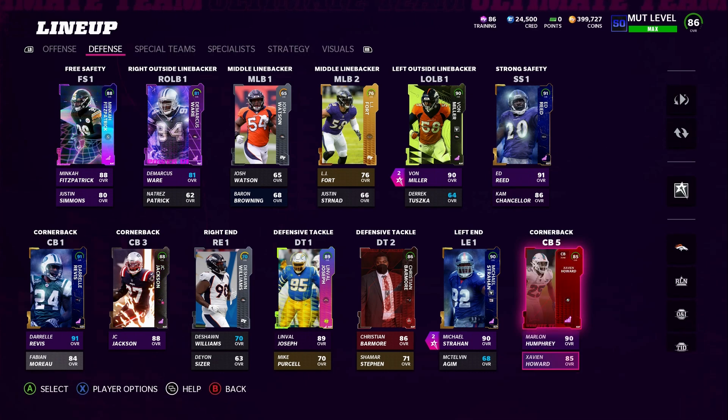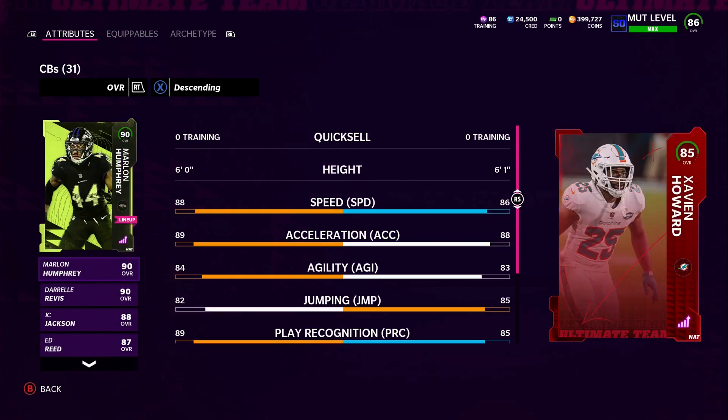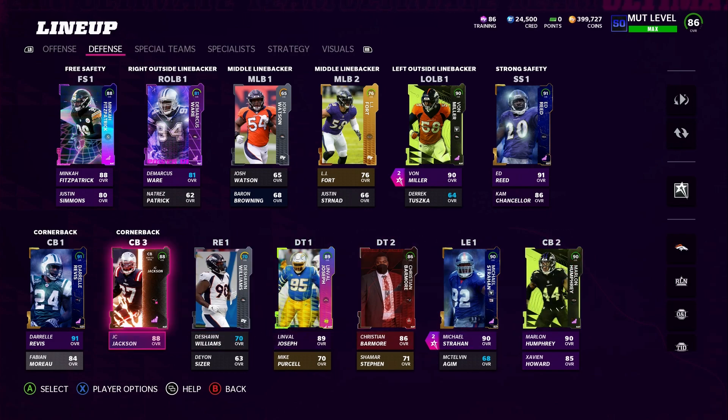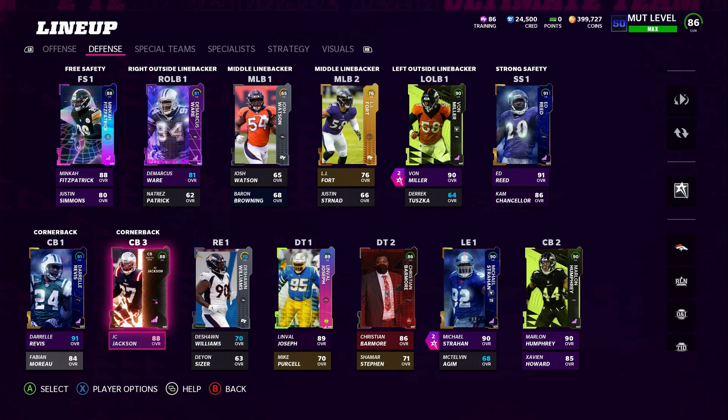Xavien Howard is another one we picked up. I think there's only like four cornerbacks in the game right now that can get mid zone KO — I think it's Darrelle Revis, Marlon Humphrey, and a few others, and Xavien Howard is one of them. There's really not many yet, especially with zone archetypes being so shallow. JC Jackson unfortunately doesn't get it, and neither do the other guys I had, so we got rid of those guys. The plan is to try and recreate that defense — have a cover four, and if I'm having trouble in cover four we'll switch to man defense and call some blitz.